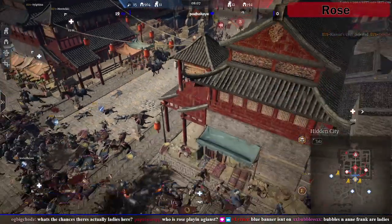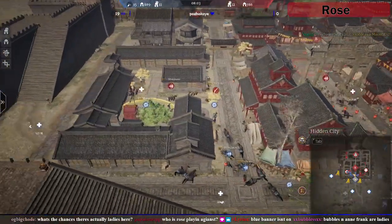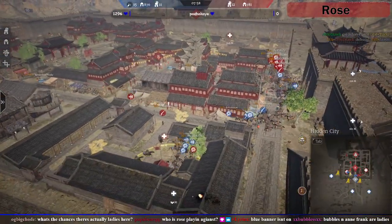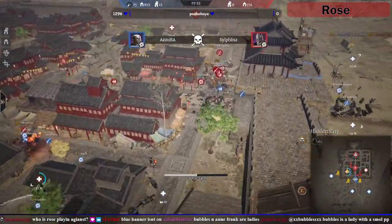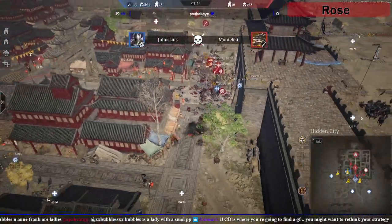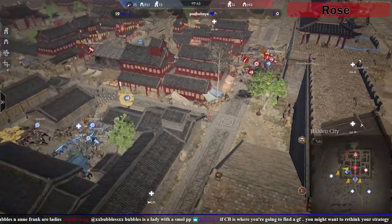Blue banners aren't on — it's a custom battle, no blue banners. Blue banners are only for normal siege — the standard matches where you push J and get in. That's blue unless you're playing ranked, then you can play whatever you want. Kissai is going to have to be careful, he's going to get ruined. Ballmark, how you doing bud, and Papa Bear — who is Rose playing against? They're playing against Slothbockers.